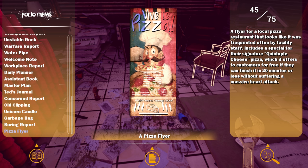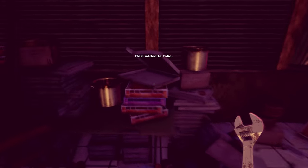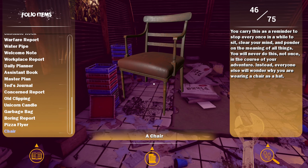Flyer of a local pizza restaurant that looks like it was frequented often by facility staff. Includes a special for their signature quintuple cheese pizza, which it offers to customers for free if they can finish it in 20 minutes or less without suffering a massive heart attack. Now we have a chair. You carry this as a reminder to stop every once in a while and sit, clear your mind and ponder the meaning of all things. You will never do this - not once in the course of your adventure. Instead, everyone else will wonder why you are wearing a chair as a hat.